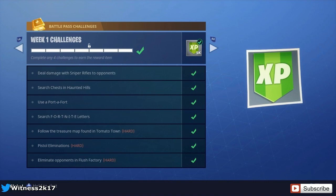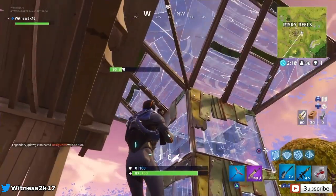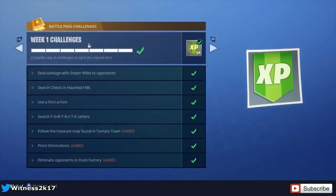The next challenge is use a port-a-fort — just find a port-a-fort, put it down, and that's easy enough for that one.